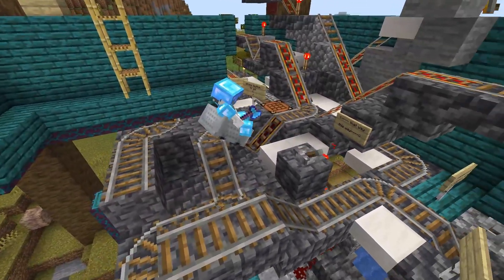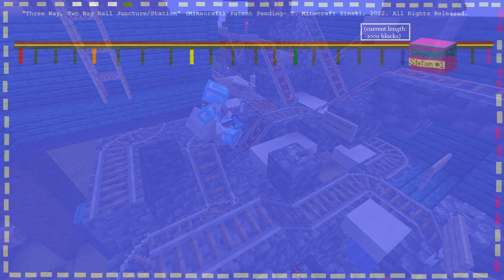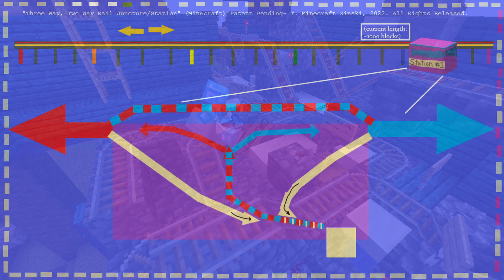But first, let's take a step in and conceptualize the matter. Here is our rail, and here is our new station. We want players to travel in both directions on the same rail, so we must account for all possible paths — incoming from, and departing to, two separate directions.